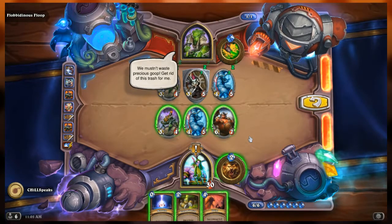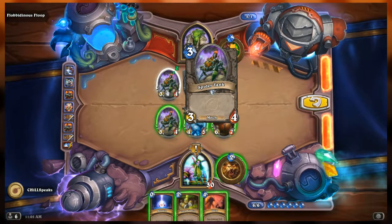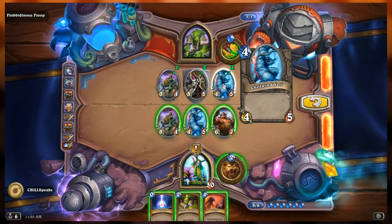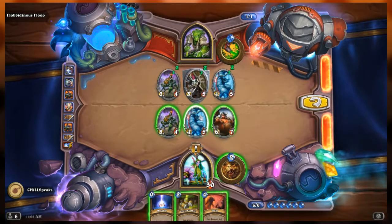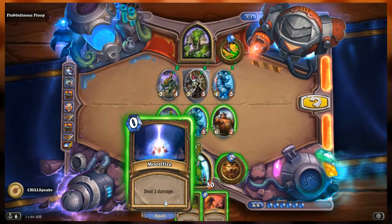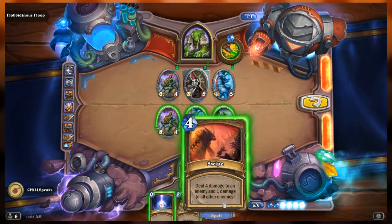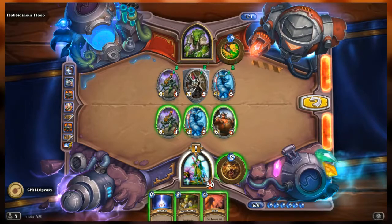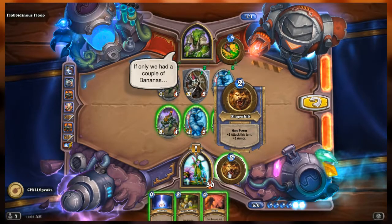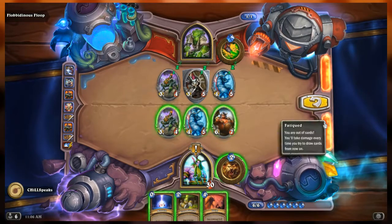Floop's side of the board from left to right: we have the Spider Tank, a 3/4; Shen-zin Su Shield Master, a 3/5 with taunt; Chillwind Yeti, a 4/5. Our side we have our own Spider Tank, a 3/4; our own Chillwind Yeti, a 4/5; and a Boulderfist Ogre, a 6/7. In hand we have Moonfire - deal 1 damage; Contamination - give a minion poisonous; and Swipe - deal 4 damage to an enemy and 1 to all others. We are Druid with the Shapeshift hero power.